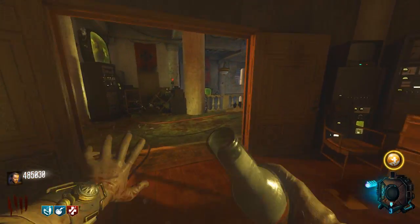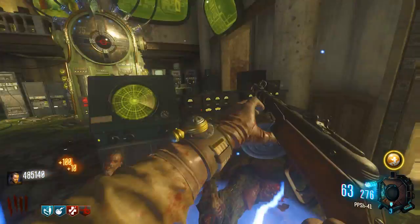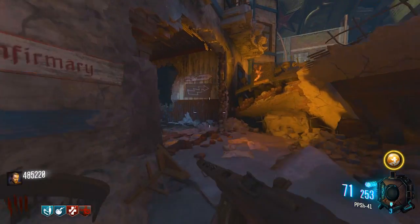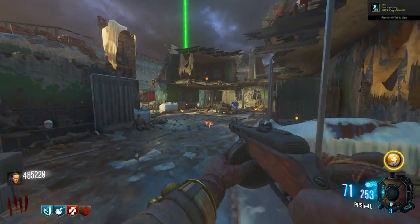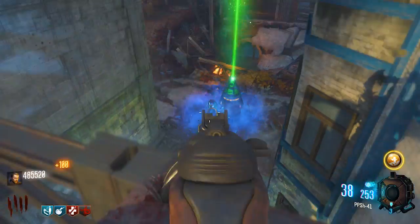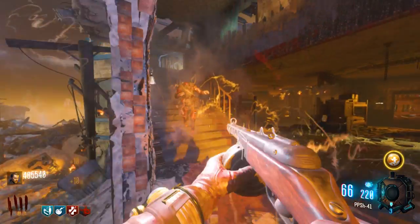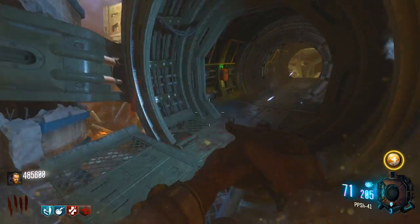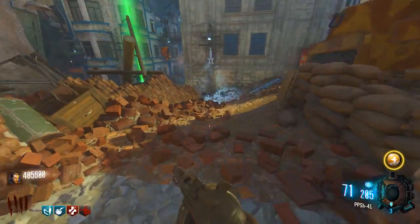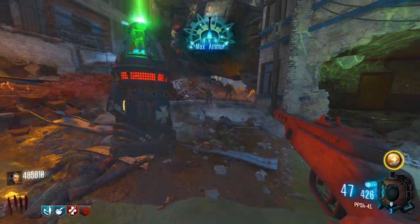Beyond the 8 perks, we also have the Random Blitz Machine. I think 'blitz' basically means 'perk' in German. The Random Blitz Machine gives you a random perk — basically acting like the Wunderfizz from Black Ops 3. The description says: 'Grants the user a random blitz.' However, it requires time to reset after each use, so you can't spam it like in Black Ops 3 — you'll have to wait a little while between uses.